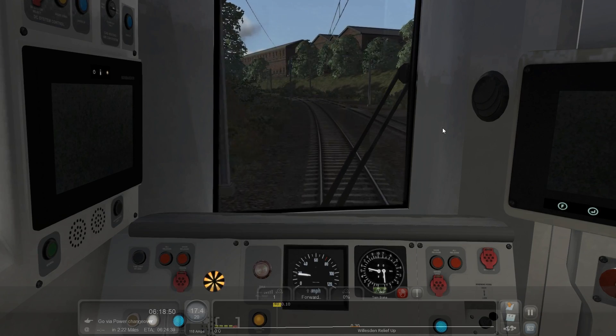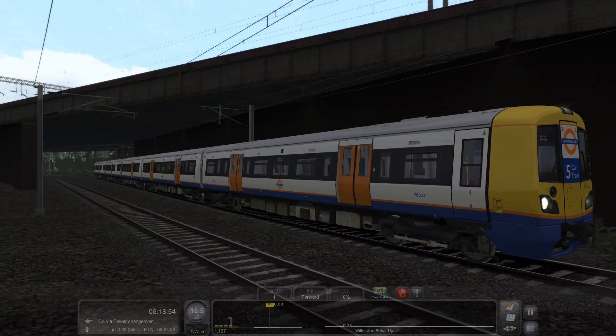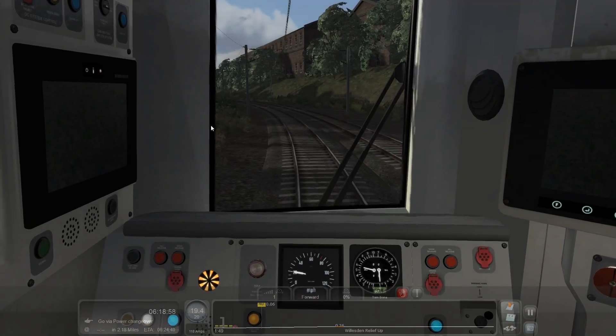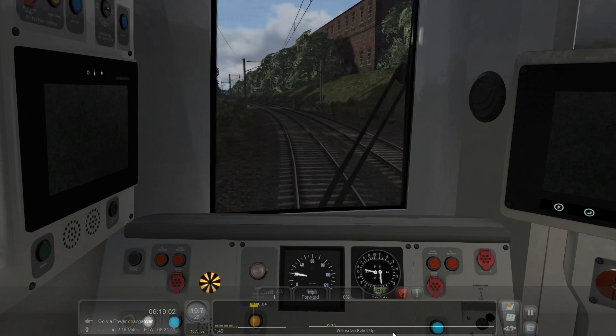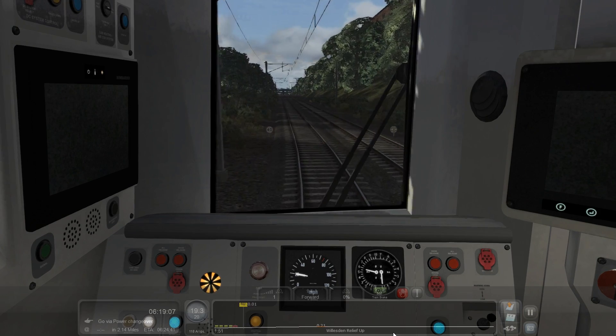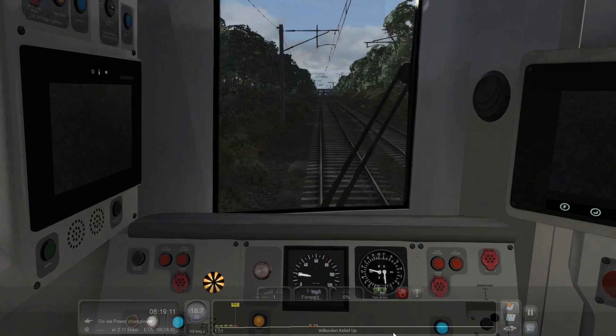We're driving a five-car Class 378, the kind of norm of London Overground. This is obviously the dual voltage one on the East London line — it's just purely third rail shoe gear, no pantographs. Coming up the Willesden relief lines.